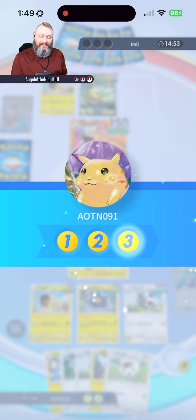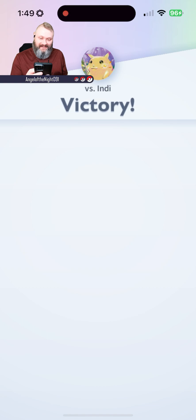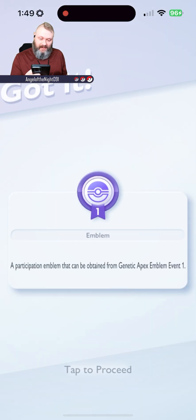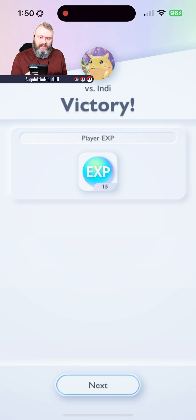I freaking love Zebstrika, such a good card! That is the very first victory — a participation emblem obtained from Genetic Apex Emblem Event 1. We need five wins to get to the next one. Let's get into the next battle.